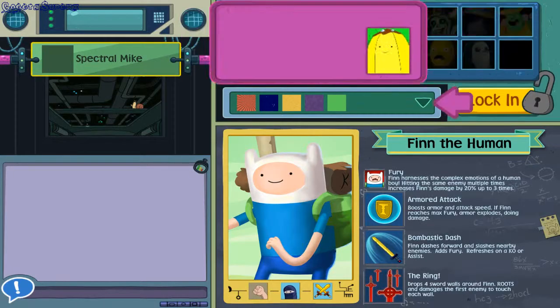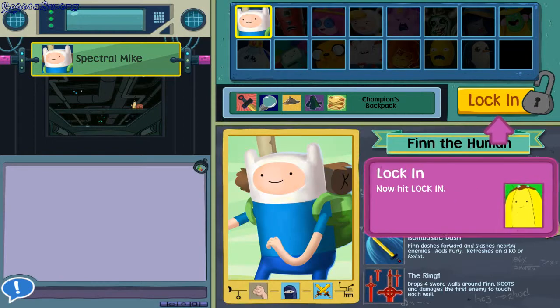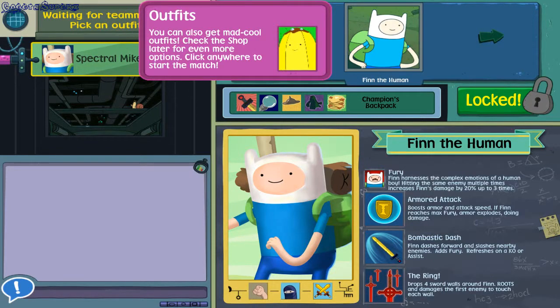First things first, your backpacks give your champion unique stats during a match. Open the backpack menu. Now hit one — you can also get mad cool outfits.